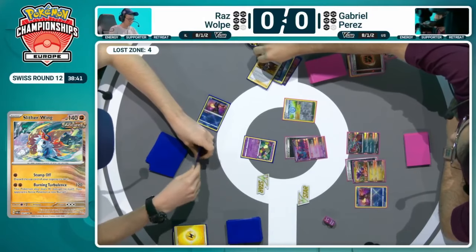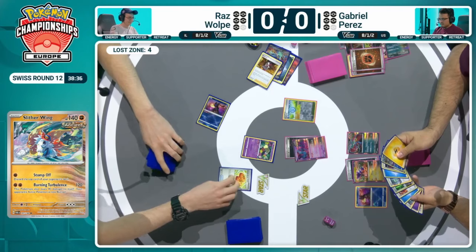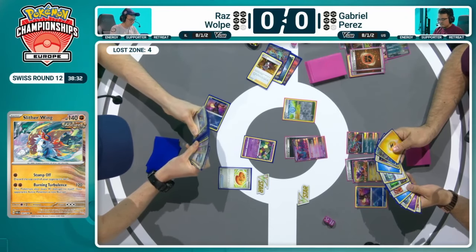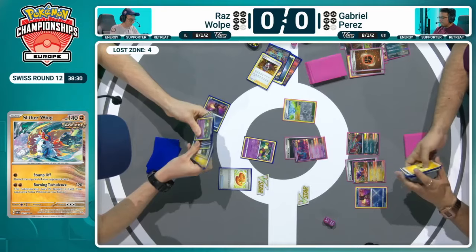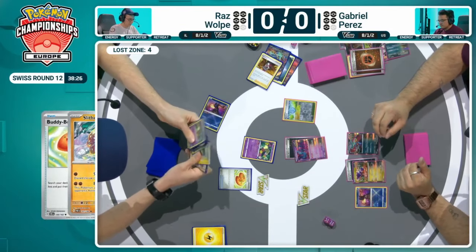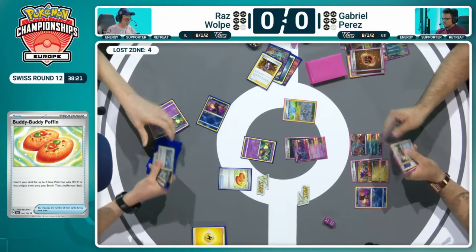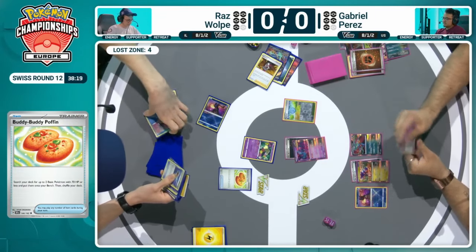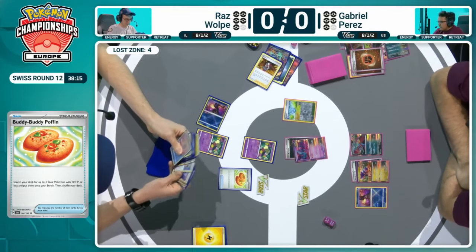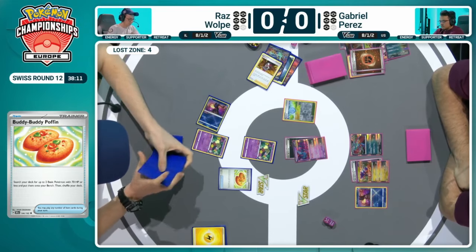It's good for viewers at home who might be less familiar with the order of how things go — same thing with setup when you have shown mulligans, everything like that. These players who have made it all the way to these top tables will definitely be more than aware of the order of operations here. As Raz will now try and build up that board, it's so hard to knock out a lot of these ancient Pokémon — the HP on them is out of range of the lower attacking damage output of Cramorant or Greninja.